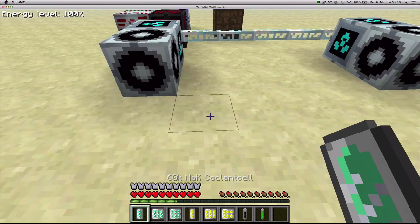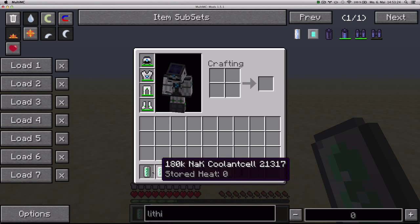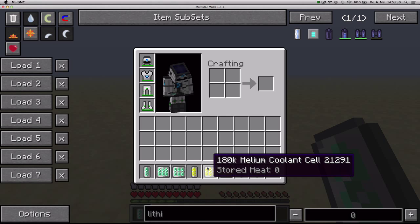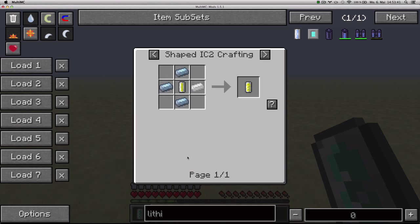GregTech adds a bunch of reactor components: 60K, 180K, and 360K coolant cells, plus helium versions of those. The coolant cells you craft with potassium, tin, sodium cells, and 10K coolant cells, and the helium ones you craft with tin and helium cells.